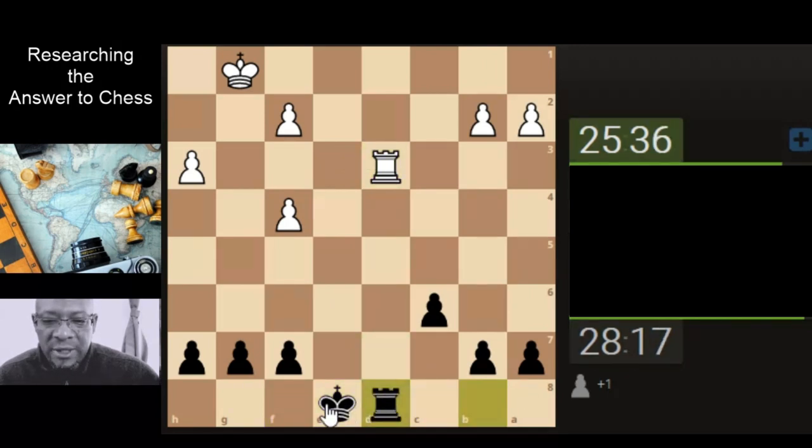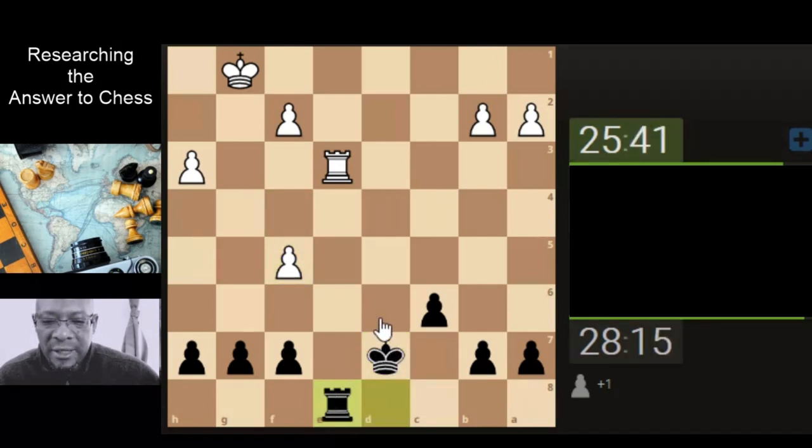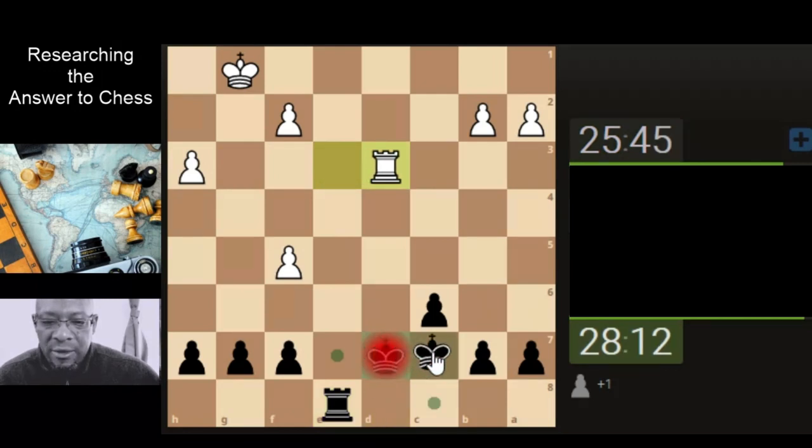So we're going to see if we can get a rook exchange or not, but he's not going to go for any of that. We probably want to stay. Let's just move the king. Let's attack the rook again and get the king across.